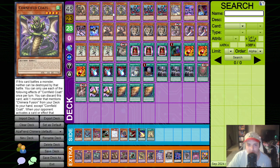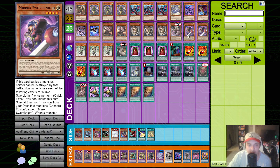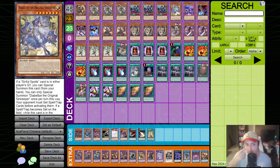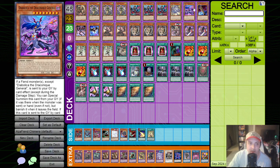As for the rest of the deck, we are still running three Cornfield Codal, three Gazelle. I have cut Sword Knight back down to two because it conflicts with the normal summon - you can run it at three if you want, I just personally decided it's not needed. We have three of the Nightmare Apprentice. As for the remaining monsters, we are still running one of the Diabels, three of the Diabels Star, the Black Witch, because we do want to see the Deception as much as possible as it gets us to our Azamina cards. We are running the Diabolica, the Dragon Neek General.